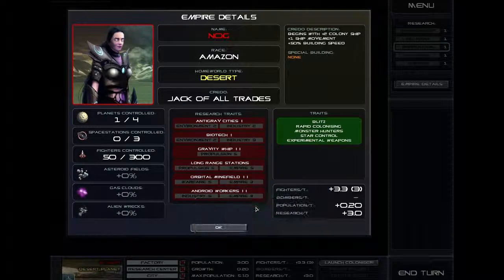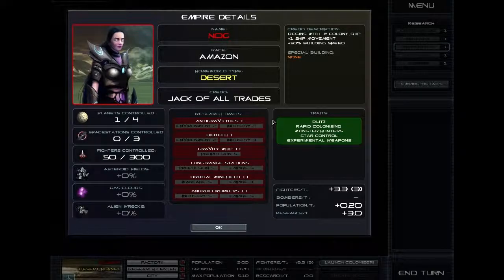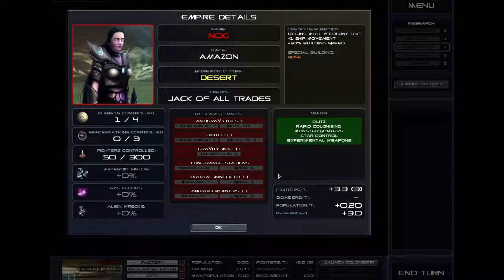We've also got specialised traits here — these are randomly assigned each game. As you can see, we have something called Antigravity Cities 1. You might start off with Antigravity Cities 3, 2, or 1; it's just randomly assigned. If we were to get up to Environmental Tech 2 and Industry 2, we'd be able to have an additional maximum population for all our planets. Having a high population on a planet is very helpful because it increases your production speed, so this is definitely something worth applying for. Also looking down here — Gravity Whip 2 — this is very useful. At the start of a turn, if you're surrounding a friendly planet, you can have an additional ball movement. Given the size of this small map, that's going to mean we're able to travel pretty much anywhere we want within this game.